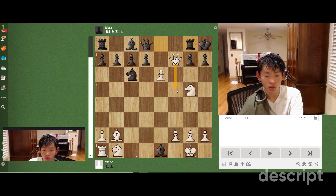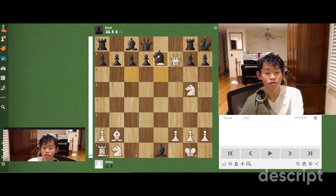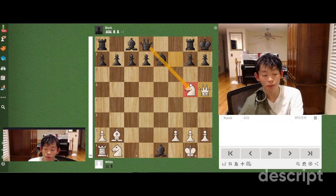Instead, we are not going to play queen f5 or queen h5. We want to prevent the black queen from taking on g5, so the answer is going to be e7. If the knight takes on e7, we are going to be able to play queen h5 without the queen being able to stop us.